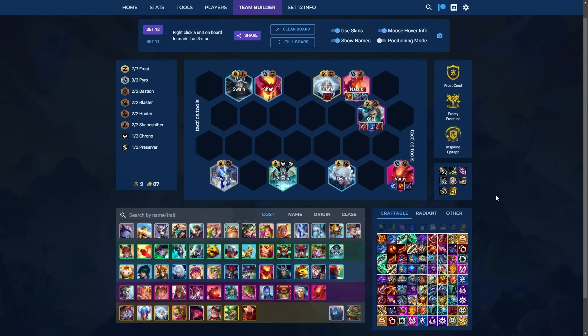Next up, we have another plus one composition — Frost plus one. Very strong, especially if you're able to get something like Frosty Frontline as well as the emblem. The emblem goes on to Varus. Varus items are relatively flexible. This is best in slot, but you can get any of this utility from Varus on Nasus as well.